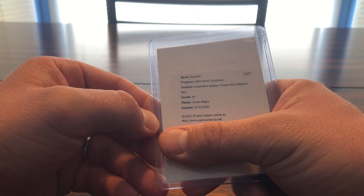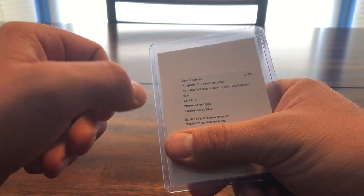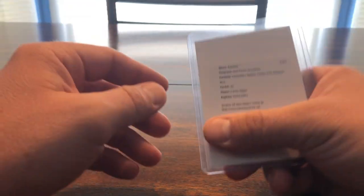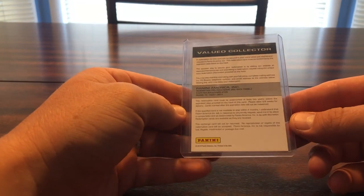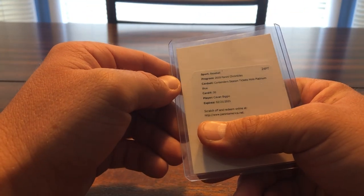That is my Biggio PC at the moment. There is one more — hiding the code so nobody steals it — but this is from 2019 Chronicles, Contenders Season Ticket Holo Platinum Blue. This is a 1-of-1. I do have this in the Panini system — it's been almost a month now, still nothing, which I'm kind of disappointed in. Last time I did a Panini redemption it only took like a week. So a little pissed about that. For the time being I'll show the redemption card, and I'll make an update video when I get the actual card.